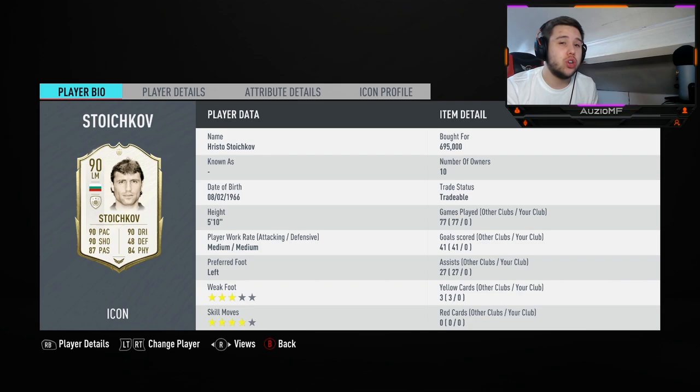Now looking at that card stat, there should be absolutely nothing wrong with this card. He is 5 foot 10, just outside the meta height — meta height is 5 foot 8, 5 foot 9 — but 5 foot 10, not a problem at all. Medium, medium work rates. For me, a striker, aka attacker, should be a high medium, but medium medium is not that bad at all.